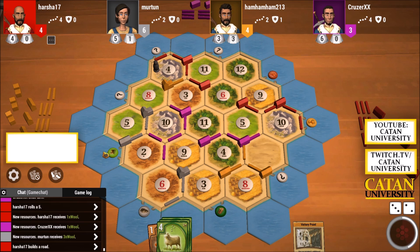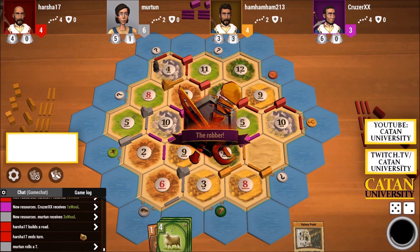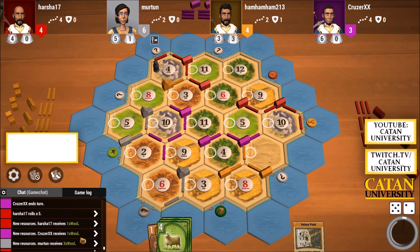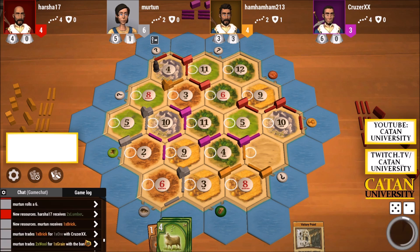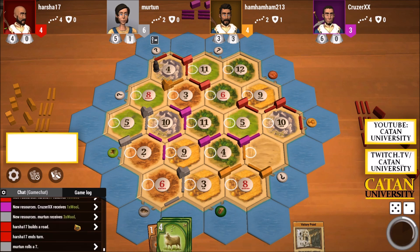Yellow might have at least one victory point card and gets largest army — he could also be doing well. A lot of blocks, a lot of settlements being stolen from. I guess it's revenge of the yellow player — he got blocked twice. Those threes did hurt me though. You don't expect as many threes as sixes to be rolled, but in this game it's happened. Purple, you're blocking yellow and red. I think yellow is looking pretty good and is my biggest competitor.